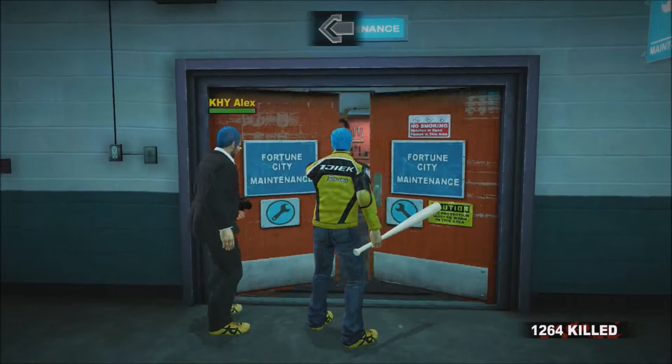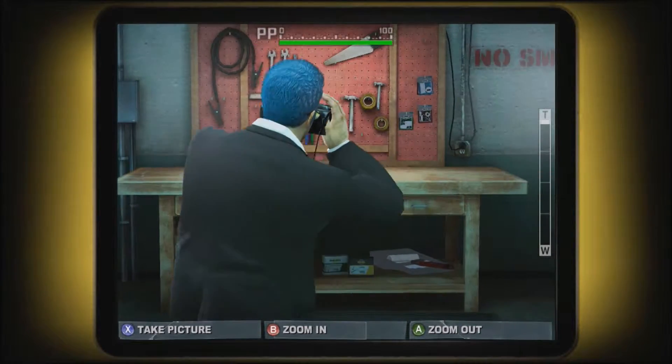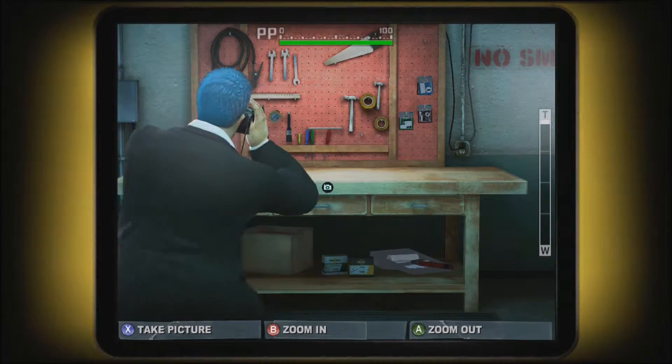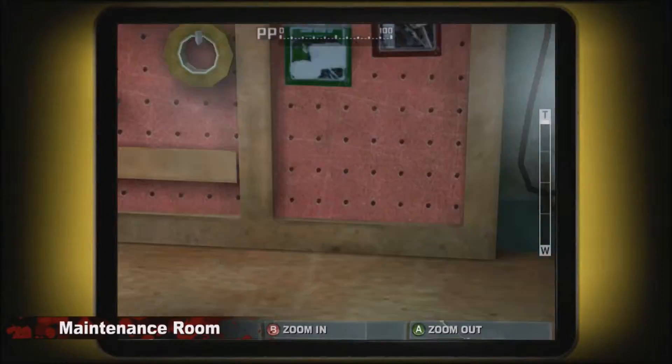Next PP sticker is right here in the maintenance room. You can easily find this through the story mode. You just enter it — it's even in the cutscene — so just take a picture of the table right here, and there you go.